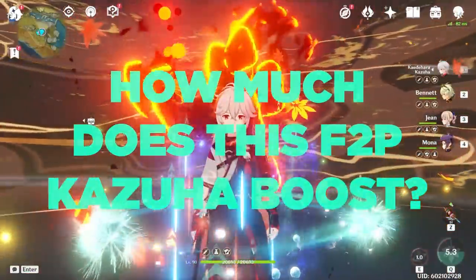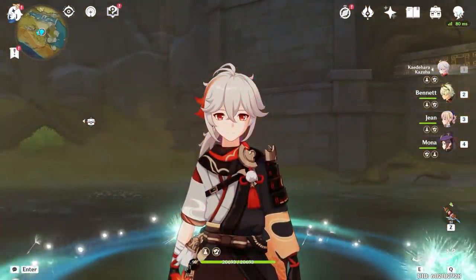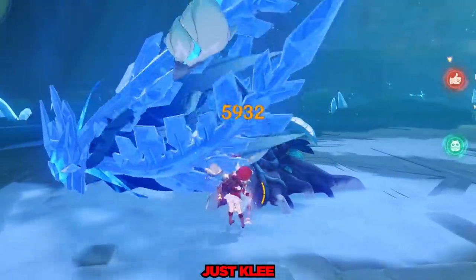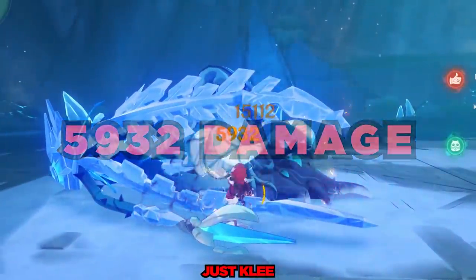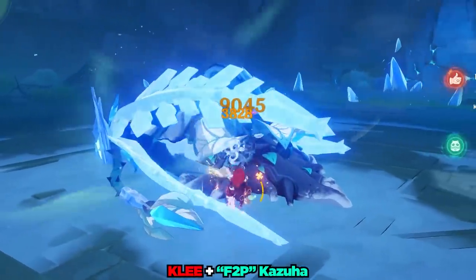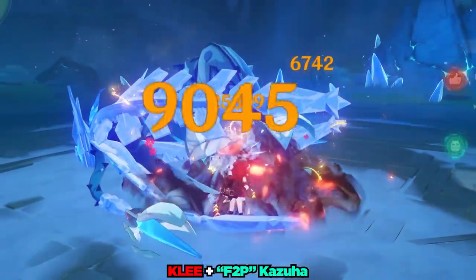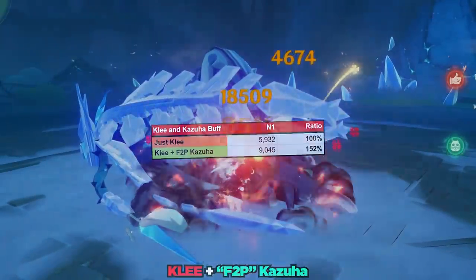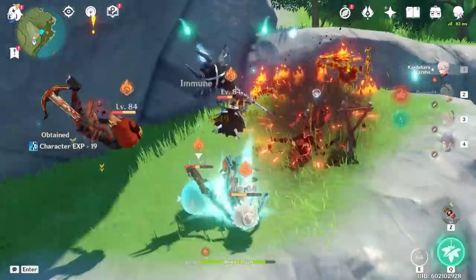So just how much does this free-to-play Kazuha boost a character's damage with these buffs? Let's take a quick look at how much he buffs my Klee with the Dodoko Tails. Klee's first hit on her normal attacks is doing 5932 damage on crit without Kazuha. Once we add a free-to-play Kazuha's buffs, she's now doing 9045 damage with the first hit of her normal attack. This is a whopping 52% increase from a simple Kazuha swap. From a damage amplification perspective, Kazuha is already doing an amazing job with this free-to-play setup.